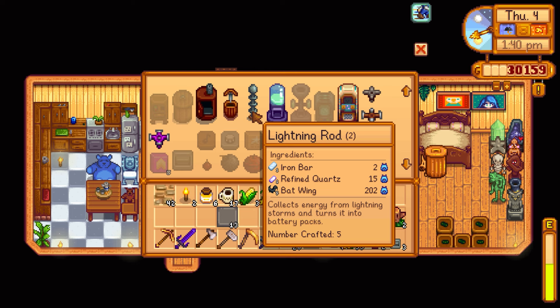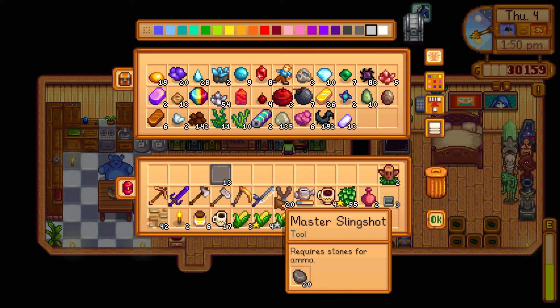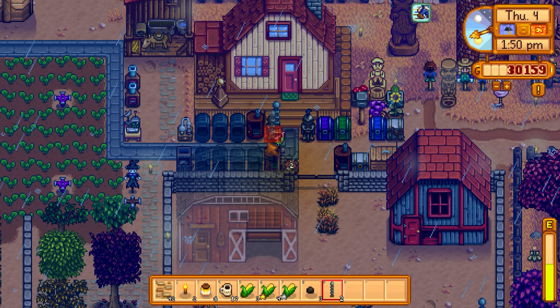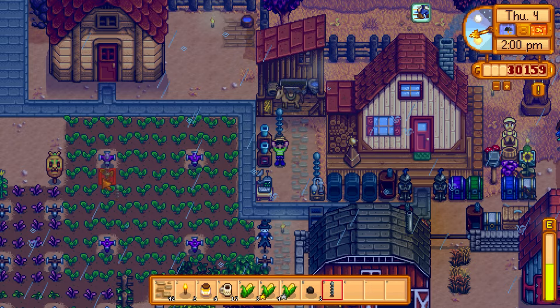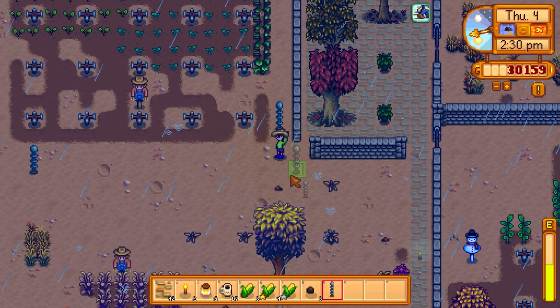Don't have enough iron ore to smelt more bars, which is unfortunate. We have a decent number of lightning rods placed now. Adding one near the crops to protect them — placing it in a corner where nothing can pass through anyway. Lightning rods should cover most of our farm area now.